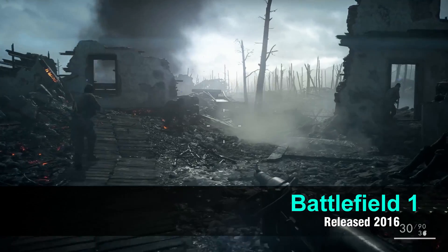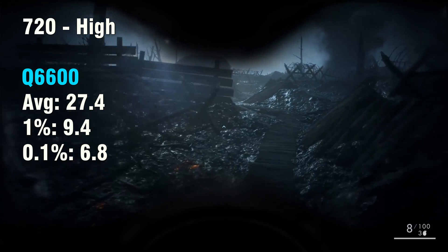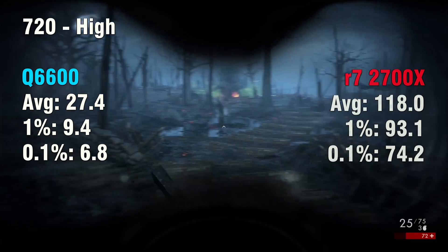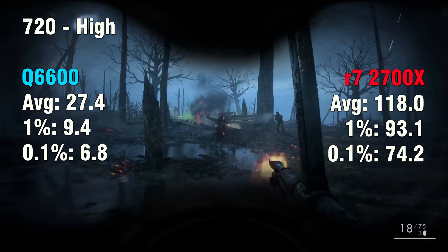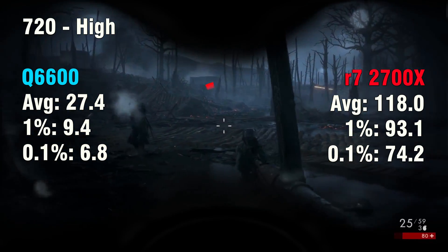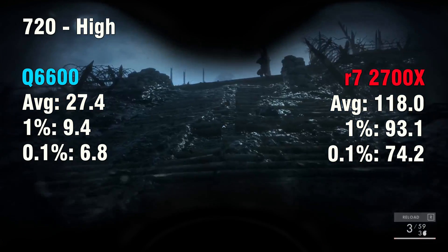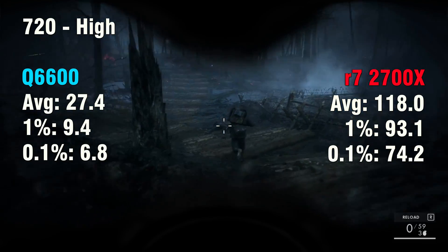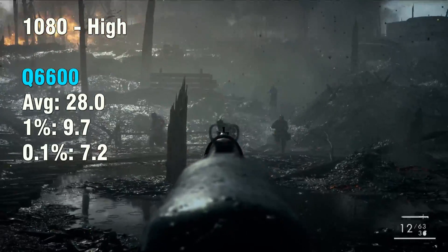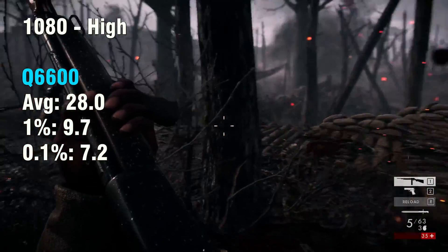The next game is Battlefield 1. The R7 2700X ran it at a decent frame rate, but the Q6600 has aged quite a bit here. This is a game where it is not playable. Note that if you are playing older titles like CS:GO, it will still be playable — but Battlefield 1 is quite a CPU-intensive game, so it's not. Even at 1080p, we were still not able to achieve a playable frame rate.